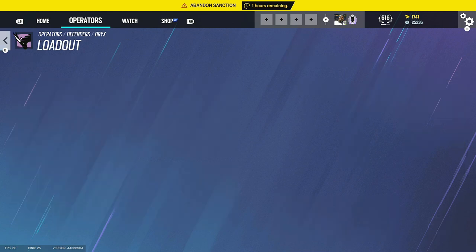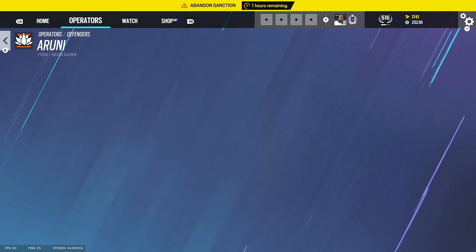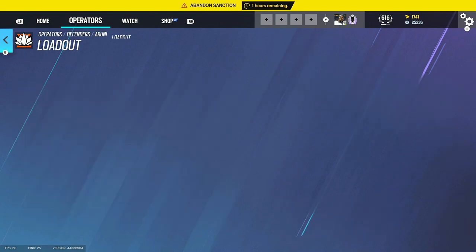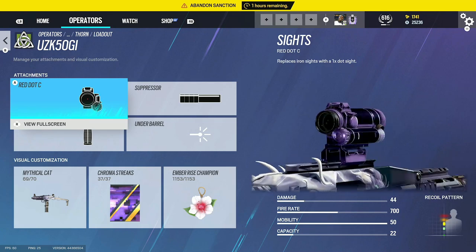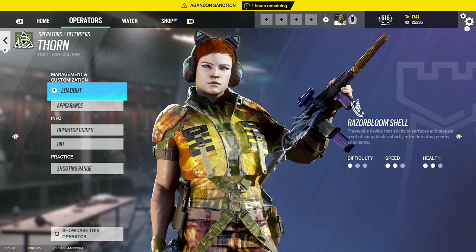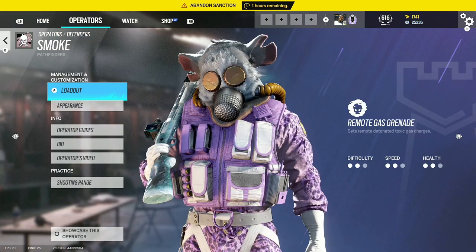For Oryx, use flash hider, not suppressor — I was just using suppressor for fun. Melusi: use holographic A and flash hider — it's the best gun in the game, so fun to use on my other account. Aruni uses holographic B with vertical grip. For the SMG on Aruni, use red dot C, flash hider, and vertical grip. Spawn uses red dot C, suppressor, and vertical grip. Azami uses red dot C, flash hider, and vertical grip — no 1.5 on Azami.